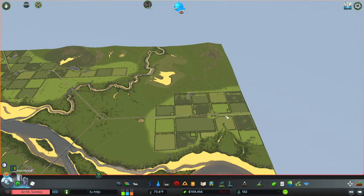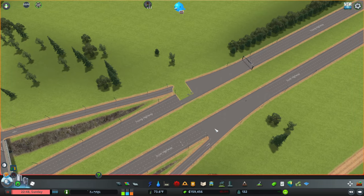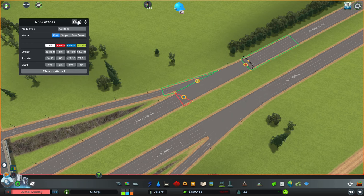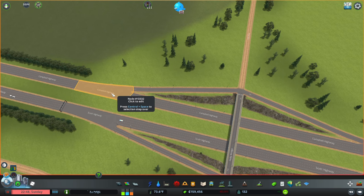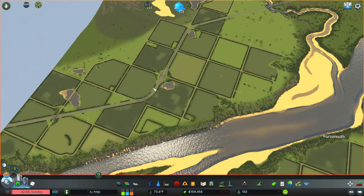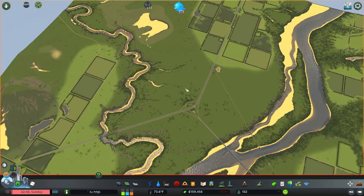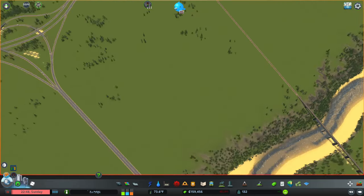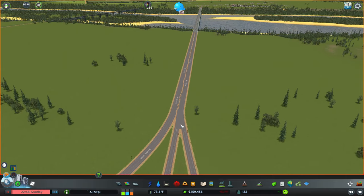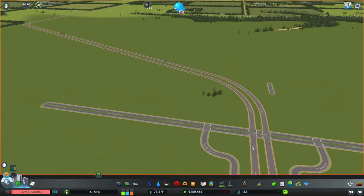We've got a main highway — three lanes in each direction — running all the way through here. There's a pretty bad intersection over here. At some point I need to re-familiarize myself with making the markings on these intersections and get those marked up, but for now they're okay. We've got one, two off-ramps, and we'll add more eventually.